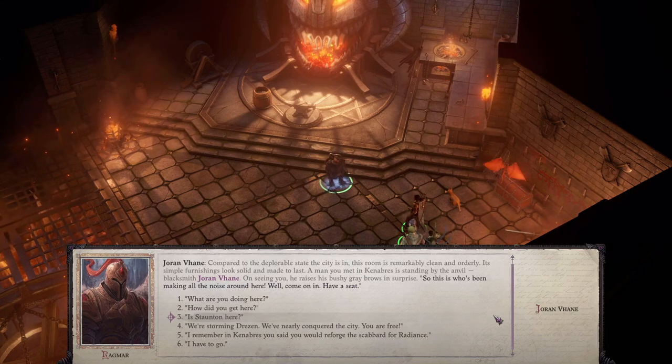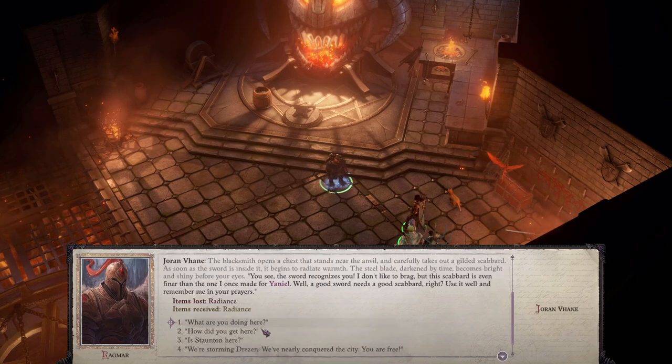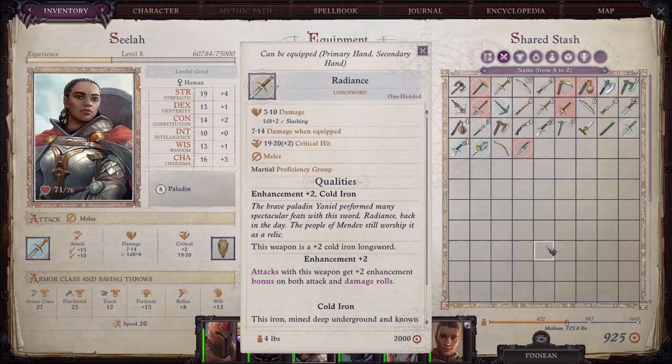So as long as you talk to Joran Vayne before, like I showed you, and you have the sword, when you talk to him here you'll have this option — 'In Canaveras, you said you would reforge the scabbard for Radiance.' You select that, and there you go — you receive the upgraded sword. At this point it has been upgraded to a plus two Cold Iron Longsword, which isn't great, but it's not terrible for this level either.